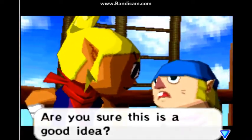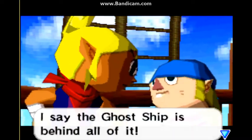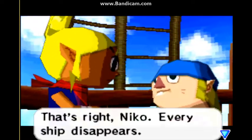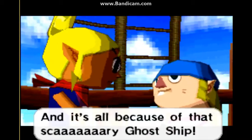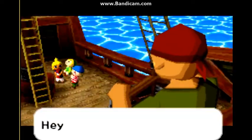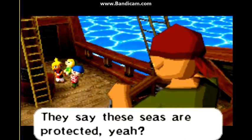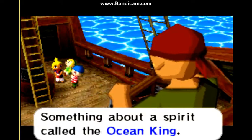'Are you sure this is a good idea? What about all those ships that have gone missing? I say the ghost ship is behind all of it.' 'That's right Niko — every ship disappears and it's all because of the scary ghost ship.' 'They say these seas are protected — something about a spirit called the Ocean King.'